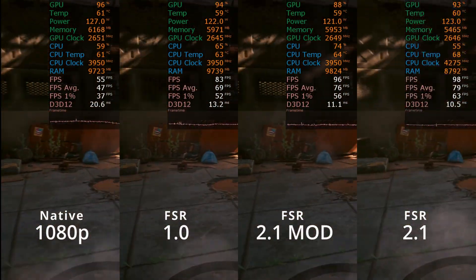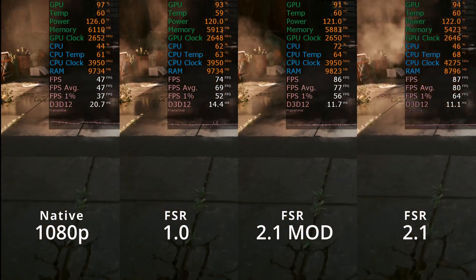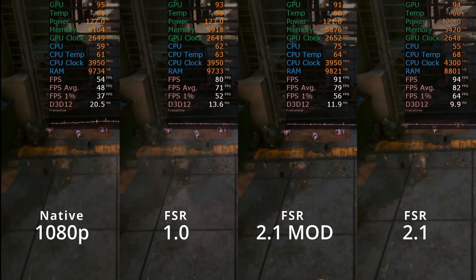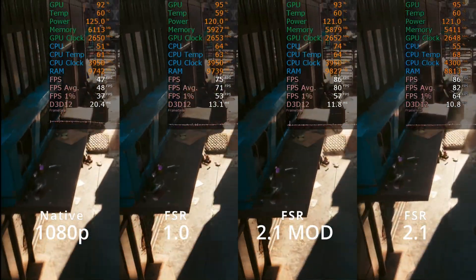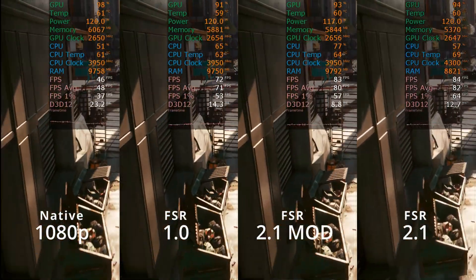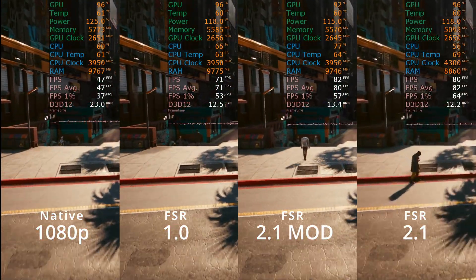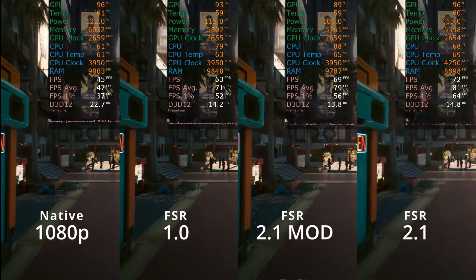FSR lets you crank up graphics settings in-game without worrying about performance. I, for example, have started using ray-traced lighting in-game, which was not an option without FSR 2.1. Without it, I would be stuck at around 30 frames per second, but with some tweaks in settings and enabling FSR 2.1, I am able to get a solid 60 frames per second.